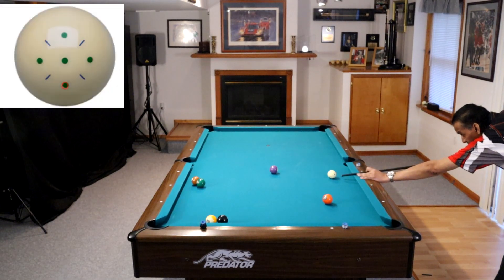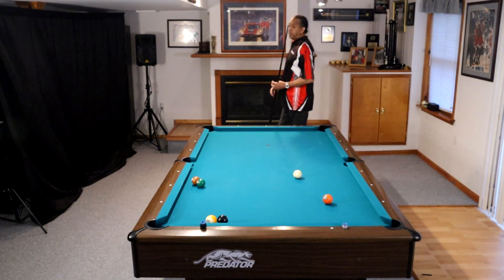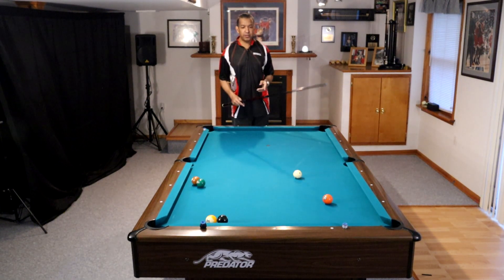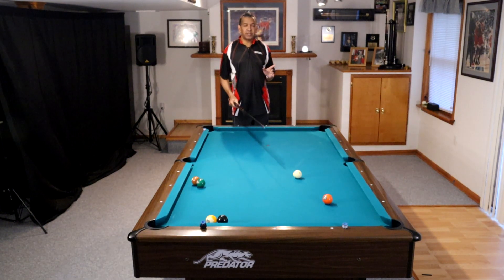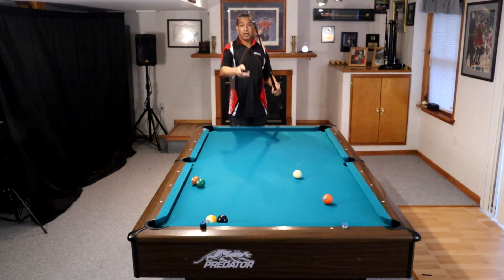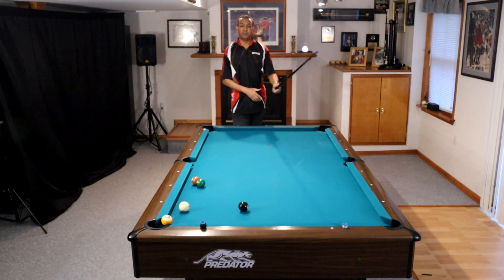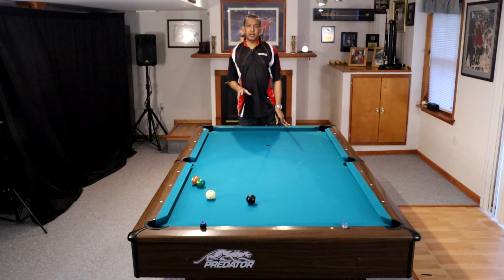I'm going to draw this back just a tiny bit. If you don't have a three-inch draw shot, I know some of you have a 33-inch draw shot but don't have a three-inch draw shot — you better get one, because that three inches made all the difference in the world here. I'm going to stun off of the five ball and put a ton of right-hand spin on it. In case I fall short of the eight, I have an opportunity to spin into that ball. This is low right. We get our early nine — that's very satisfying.